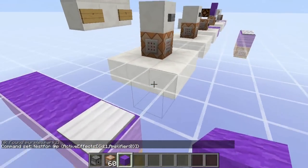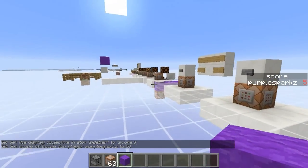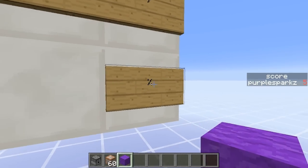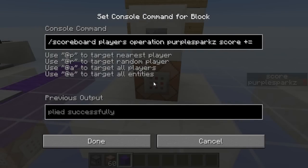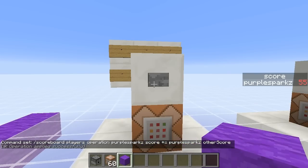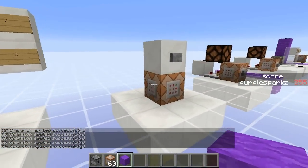Scoreboards can now perform operations. If I just set my score to say five — scoreboards can now add, subtract, divide, and multiply. I'm not sure what the percent symbol does exactly; it could be rounding, mod, or a percentage. You can basically perform calculations now. This command over here is saying players operation sparks, setting my score. I've got two scoreboards: one on the side called 'score' and one on the tab screen called 'other score' with a value of 50. So this is adding 'other score' to 'score' — my score is currently five and I can add 50 to get 55. You can add up totals of different scoreboards together, subtract them, divide them — all sorts of cool stuff.